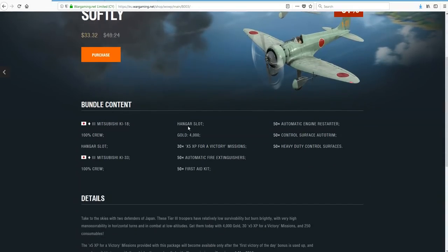So you get two planes, you get 4,000 gold, 30x or 5x XP for victory missions, automatic fire extinguisher, first aid kits, engine restarter, control service — 50 of all this stuff.